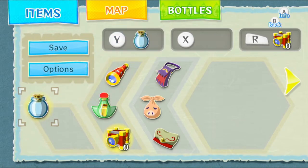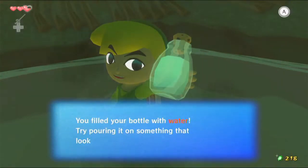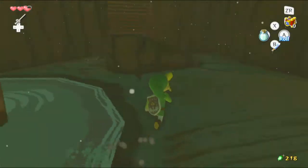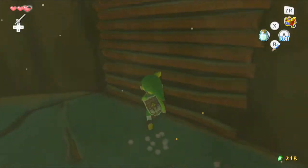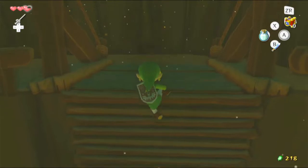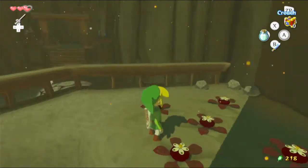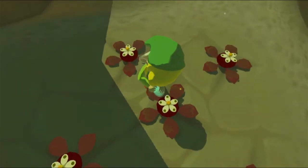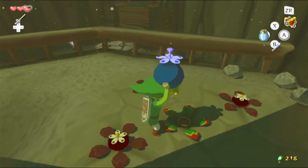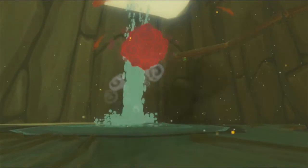Now that we have the empty bottle, we can use it immediately. We grab water from the spring — 'You filled your bottle with water. Try pouring it on something that looks dry and withered.' It's fairly obvious what to do. These withered plants are actually bomb flowers that have dried up, so we pour water on one, reviving it. We throw the bomb over to the boulder, unclogging the spring.